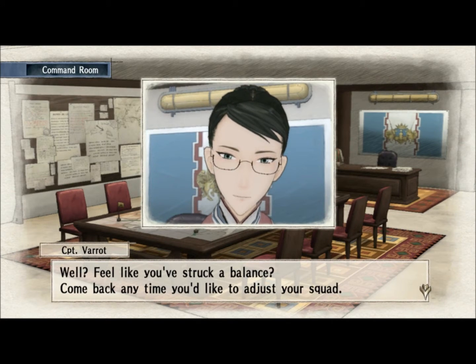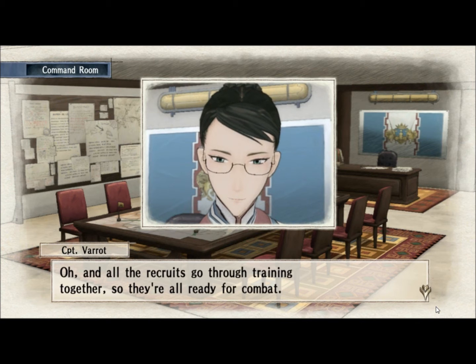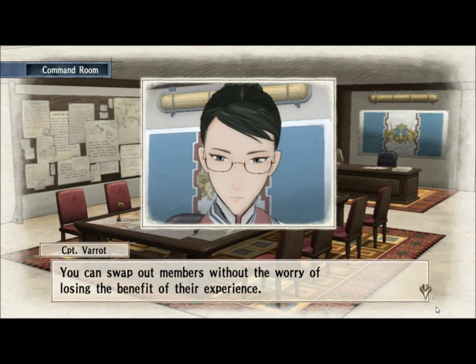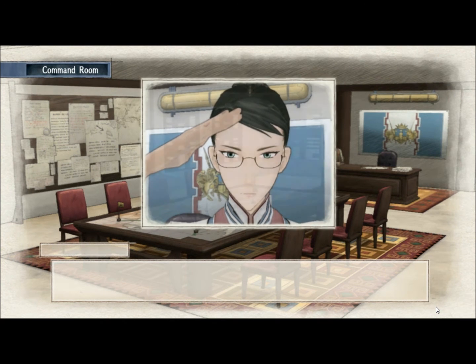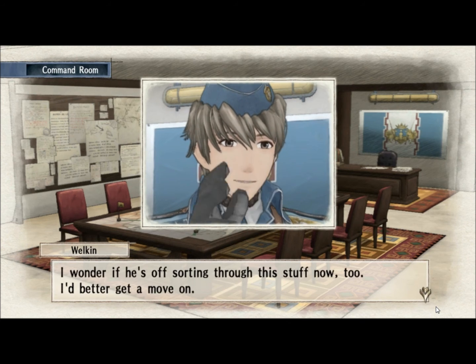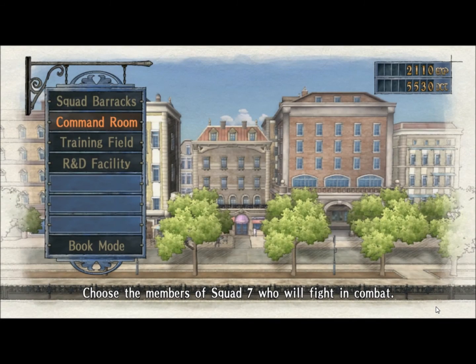Feel like you've struck a balance? Come back any time you'd like to adjust your squad. As time passes, we'll have more recruits to choose from, so keep an eye on that list. All the recruits go through training together, so they're all ready for combat — they'll be at the same level as the rest of the team. When you level up people, you level up their class, so everybody in that class levels up. Trust in your own judgement, and pick a team you know you can work well with. Squad leader's a lot of responsibility. Valdio's heading up Squad 1 — I wonder if he's sorting through this stuff now too. I'd better get a move on. Alright, I'm going to end that video now.